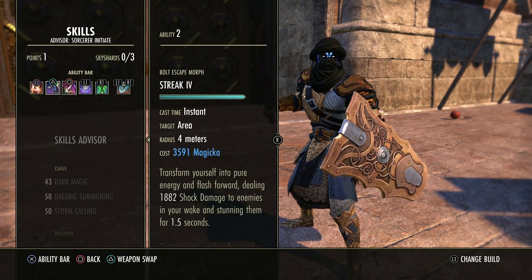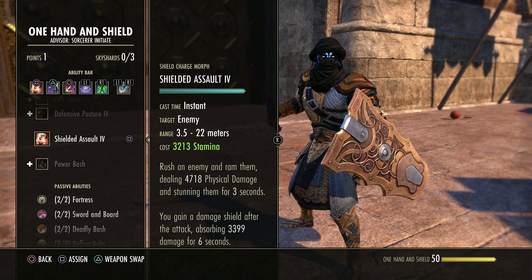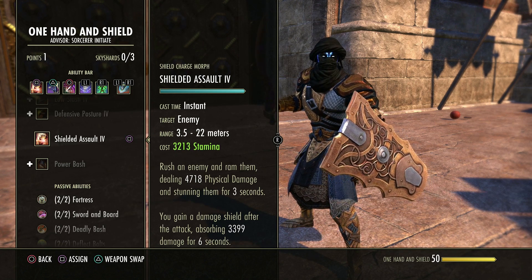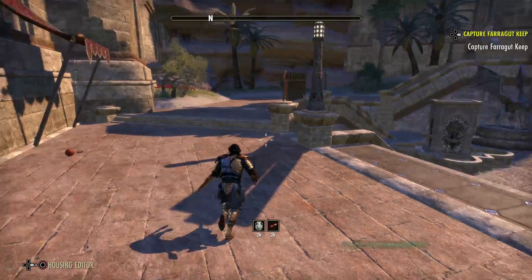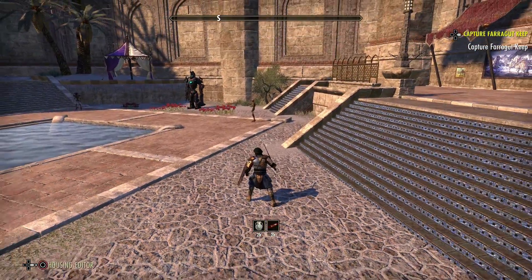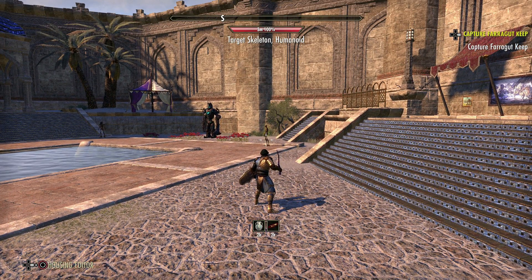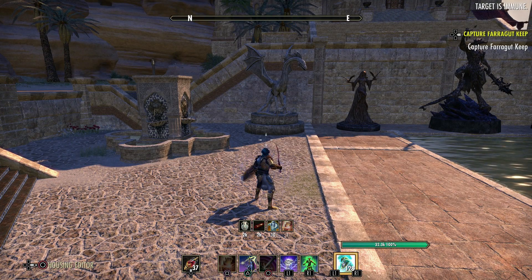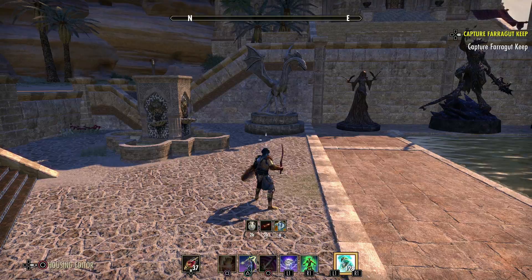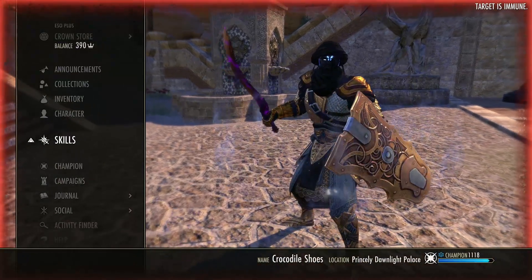So first of all, we have Shielded Assault. This is in the one hand and shield skill line. It's the fourth ability you unlock, and what this does is this will rush at the target. It's a gap closer, and it will knock them down for 3 seconds. Also, you do gain a damage shield for this. It's only a 3.5k damage shield. It doesn't last very long, but you cannot crit a shield, nor can you penetrate it. So you do actually get that little buffer for damage to kind of protect yourself. This is our main ability. This is very, very strong, and it does do a lot of things all at once. Basically, it knocks the target down — you can see there we have a damage shield, and of course we gap close. So we just charge at the target. It's a knockdown and it's damage. There's a lot involved with that skill.